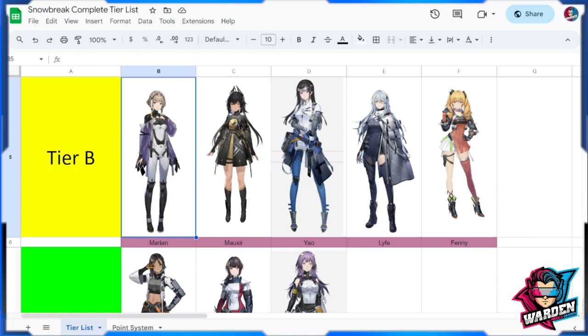She's a fantastic support overall, but her remaining skills are situational. The last unit in Tier B is Marion — very good for single-target damage with stealth skills, but not much for AOE or support. That rounds up Tier B.